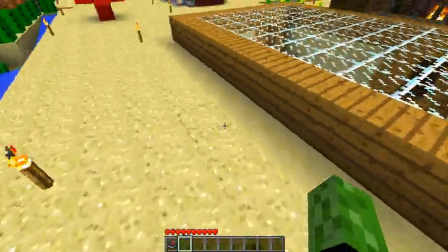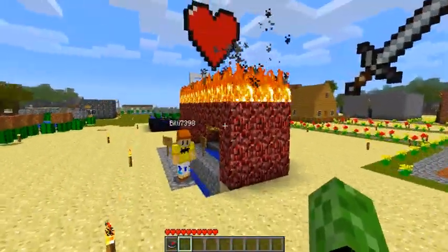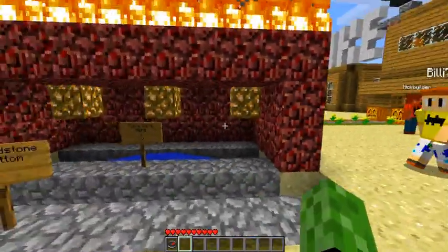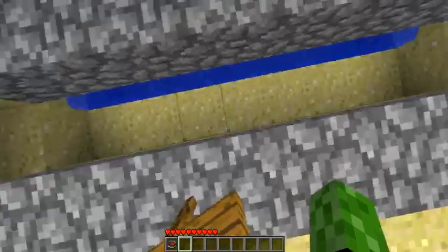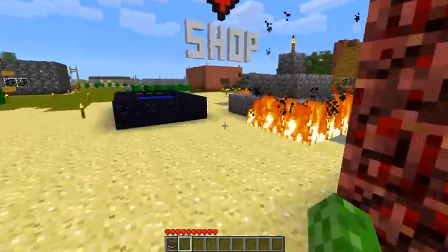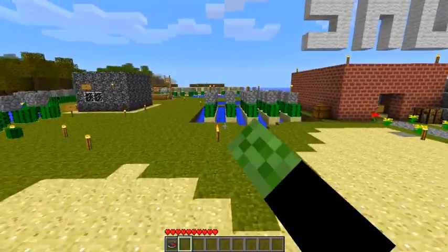This is the cacti farm. We have a cacti farm just surrounding the whole thing. This is our obsidian generator — you place redstone and then lava right there, and it creates obsidian. There's our cacti farm.